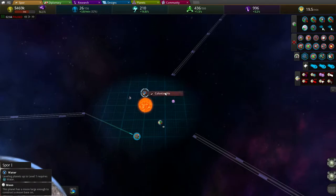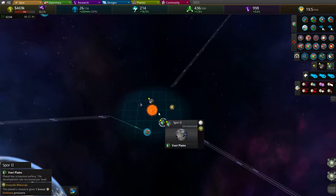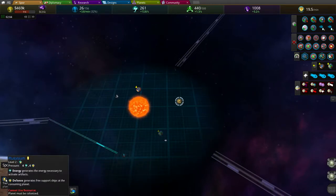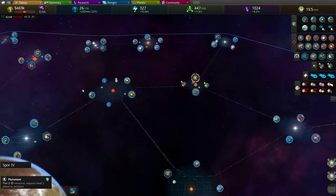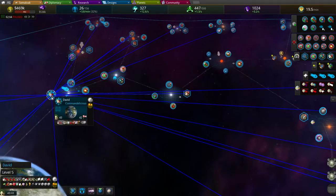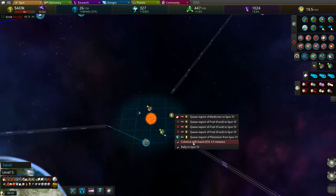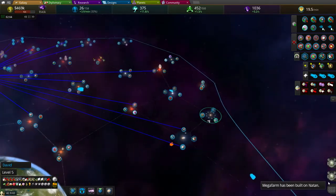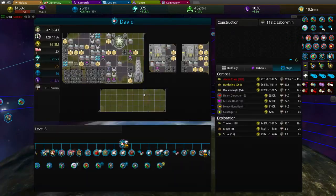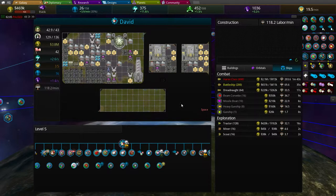It's plutonium - yes! Not my home planet - my level five planet here, David. David is pretty good for colonizing, I heard. So Omega city has been built on David. The pressure cap is fine - it makes a hell of a lot of money.